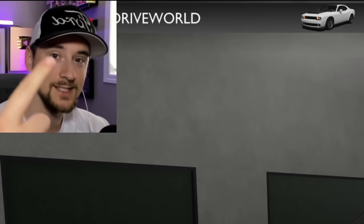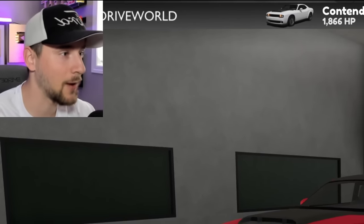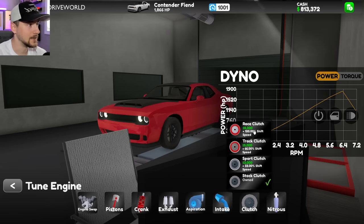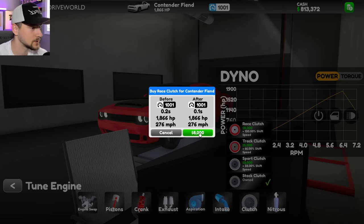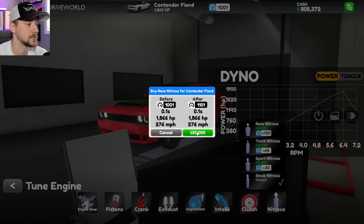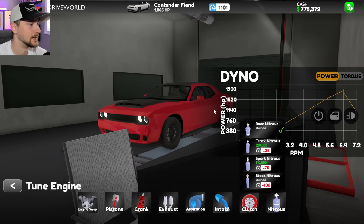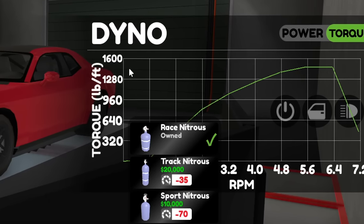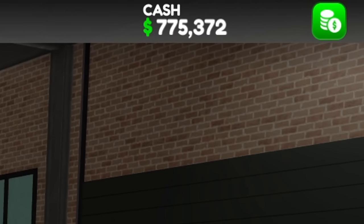A few moments later — we spent a hundred thousand dollars for the vehicle and a hundred thousand dollars in mods. Look how much power we have: 1,866 horsepower, just over a thousand rating. Maybe a good car to stay under a thousand rating, but I'm going to max it out. We're at 1,866 horsepower and about 1,500 foot-pounds of torque, and we still only spent two hundred grand — insanely cheap.